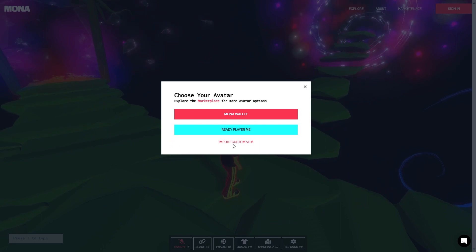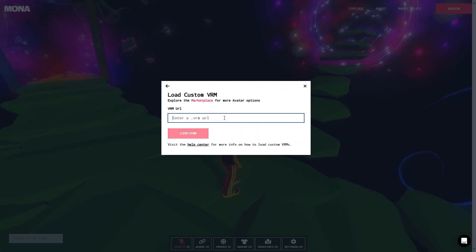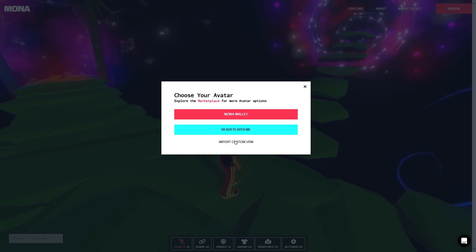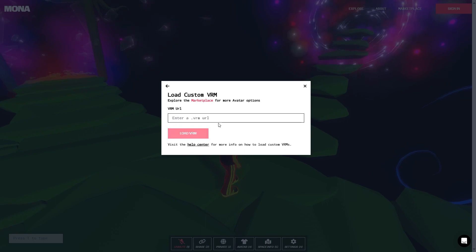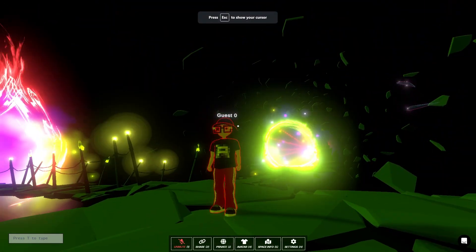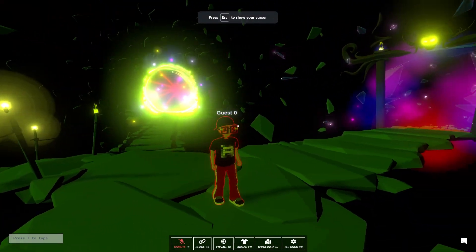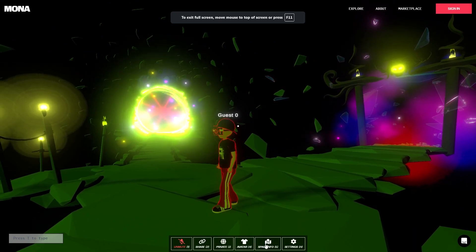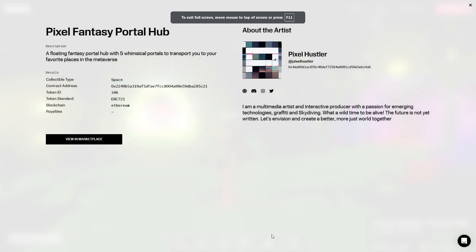If you have a .VRM file — whether you created an avatar, someone gave you one, or whatever — you can paste it into the Import Custom VRM field and load your own custom character. That's what I've done to have this little custom guy I created with my Pixel Hustler logo t-shirt.